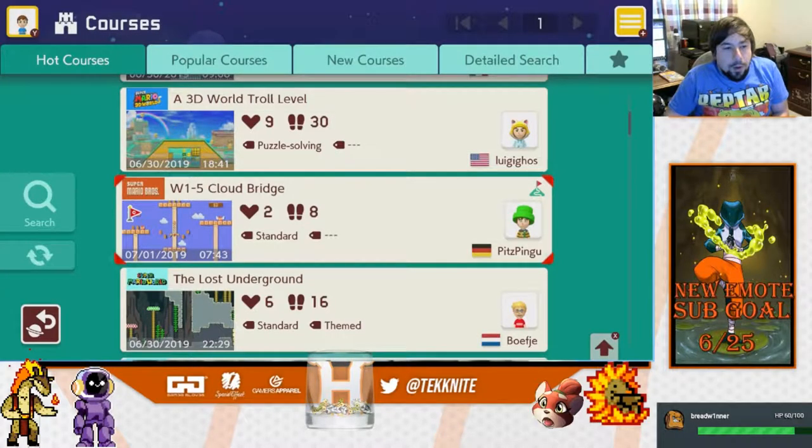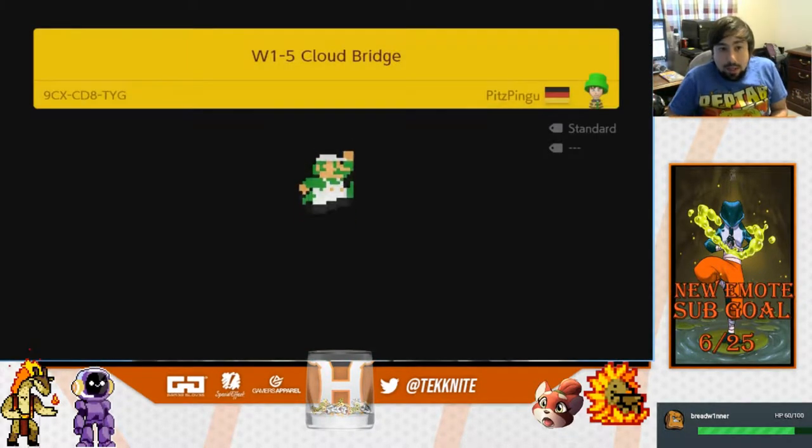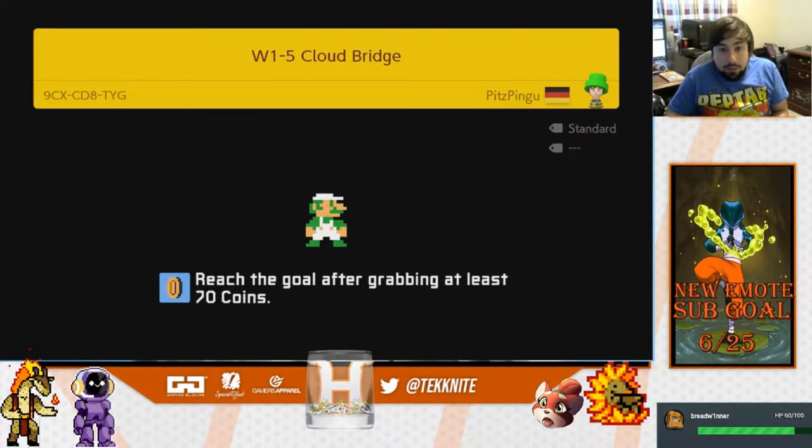Hey, what's up guys, welcome to some more Mario Maker videos. Today we're gonna be playing another hot course — it's World 1-5 Cloud Bridge. Didn't know this exists, apparently it does. World 1-5, it exists — Cloud Bridge Guy says it in his title, so clearly it exists.